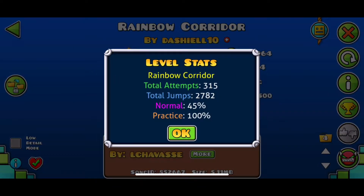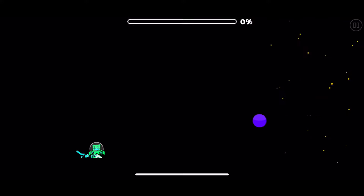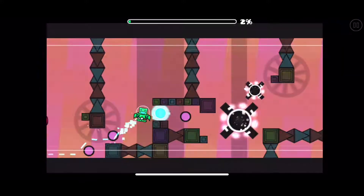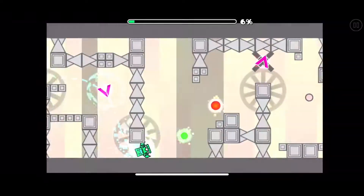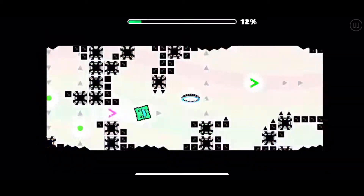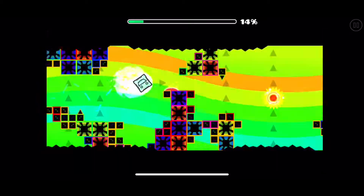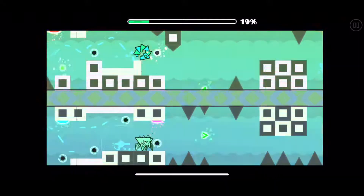I have 315 attempts into the level now, so here goes nothing. This first part is actually really easy — you just tap to the beat because it's just incredibly well synced. I just love how well synced this is. And then this dual is easy — just follow the spider on the bottom, that's it.